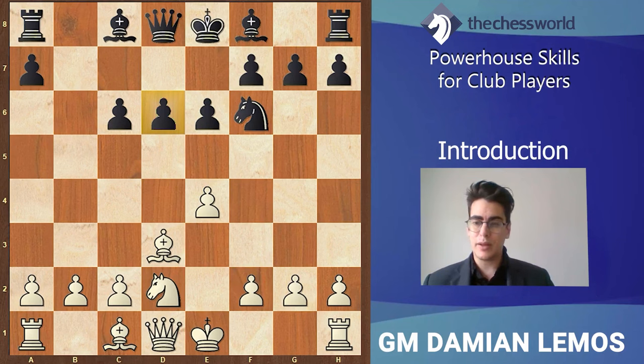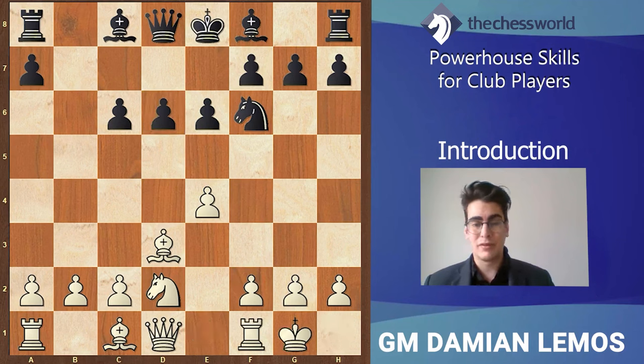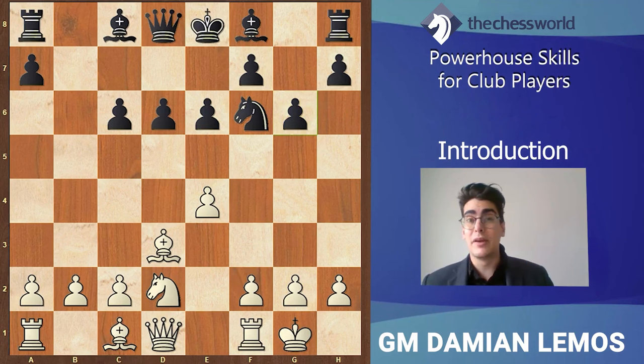White castles — that's the most natural move. I don't really see any other useful move for white better than castling kingside. Black plays bishop to e7. As a general rule in the opening, we have to stick to the fundamentals. Black cannot afford doing something weird like g6 — development is key. If black plays something like that, trying to play bishop g7 and castle kingside, it might end up badly for him after knight c4.